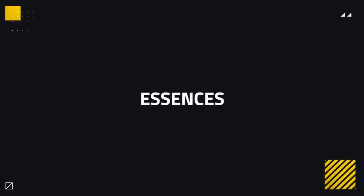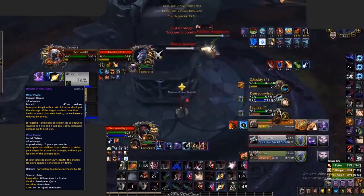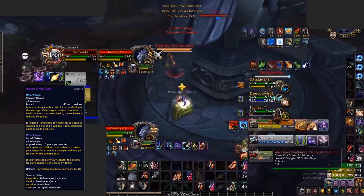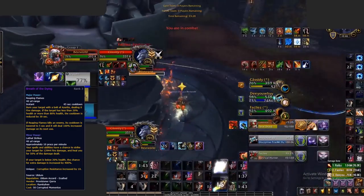Luckily for an Assassination Rogue, your essences are pretty much set in stone, with a couple you can substitute situationally. The major essence you'll use nearly all the time is Breath of the Dying. It gives a ton of extra damage, which can be very powerful during offensive setups for extra kill potential. Make sure to use it when they are above 80% or below 20% health, so you benefit from the massive cooldown reduction.